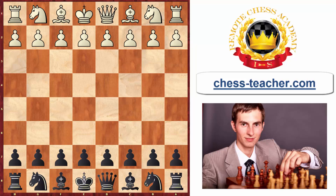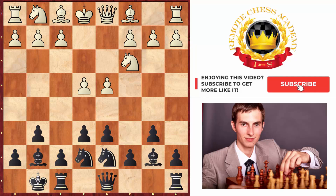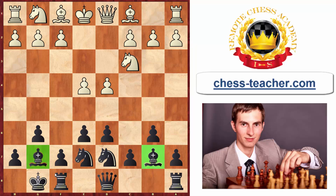Today we're talking about the Rat Defense chess opening, which starts with a move. There are different variations, which I'll share in a moment. The good thing about this opening is that it's really universal and simple. You fianchetto both bishops — the queenside and the kingside bishop — then develop your knights accordingly and castle usually to the kingside.